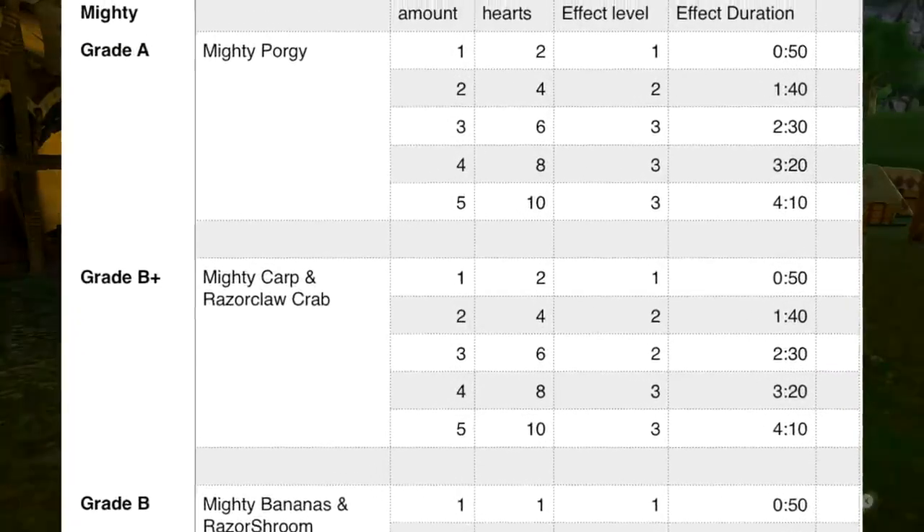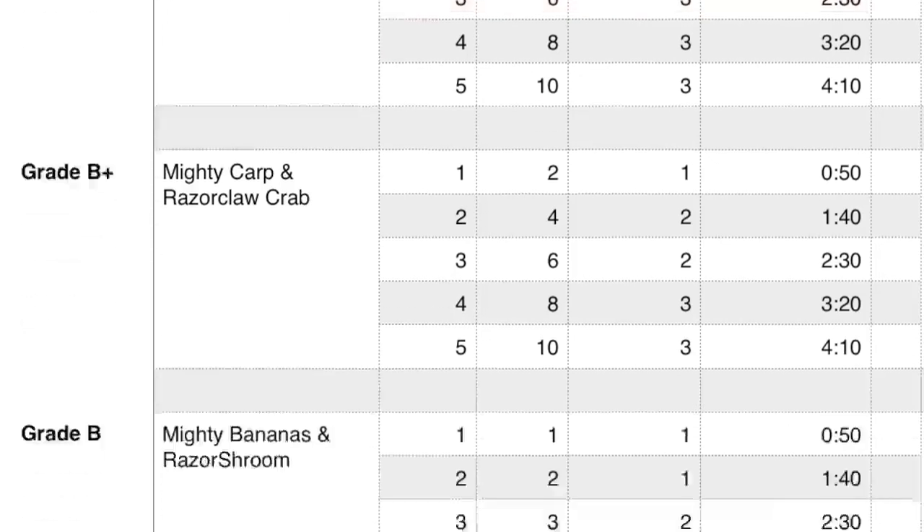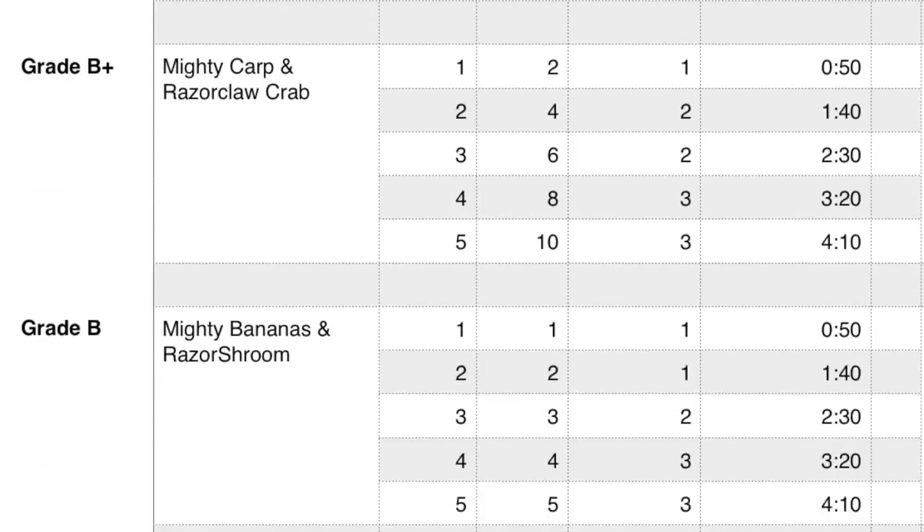The only Grade A food for mighty attack is the Mighty Porgy. Each one you cook gives you two hearts and 50 seconds of attack boosting. Cooking one gives you a Level 1 boost, two gives a Level 2, and three fish gives a Level 3 boost — any more and you're just wasting fish. The runner-up is the Mighty Carp and the Razorclaw Crab; they each restore two hearts when cooked and 50 seconds of effect. Cooking one gets you Level 1, two for Level 2, but four are needed for Level 3.